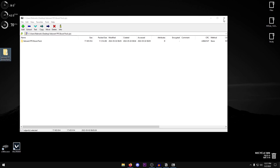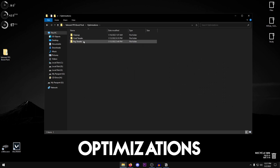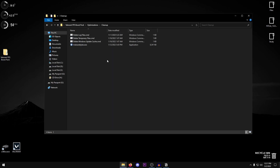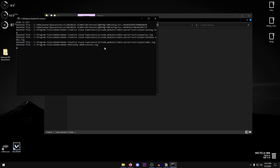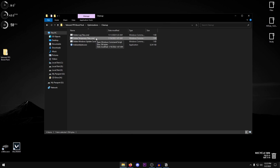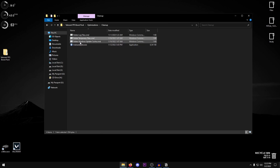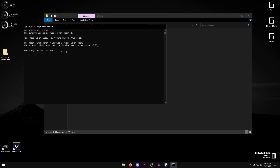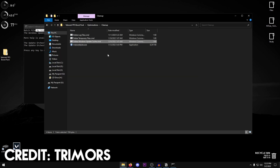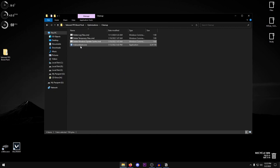Double-click the pack to open it, drag it to your desktop, then open the pack and go into the Optimizations folder. Inside the Cleanup folder, right-click 'Delete Log Files', run it as administrator — it will delete all useless log files and close automatically. Then right-click 'Delete Temporary Files.cmd', run as administrator, and press any key to continue. Next, run 'Delete Windows Update Cache' as administrator — it will stop the service and delete the files. This batch file was made by Trimmers, who inspired most of this pack.